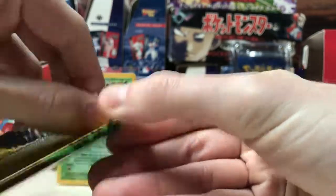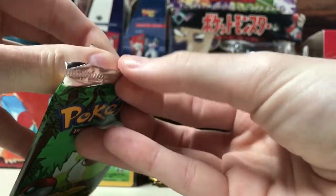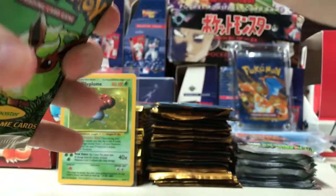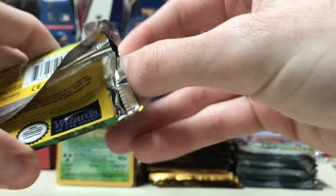Put that in the background there and get on with the next pack. These are still sealed at the bottom there. I got these off of eBay — not expecting any holos, but I already pulled one, so that's pretty nice.